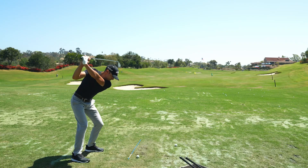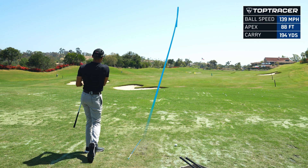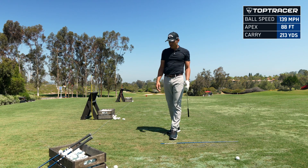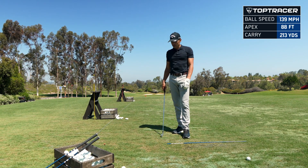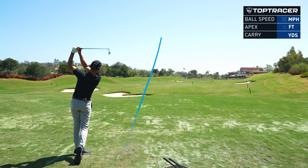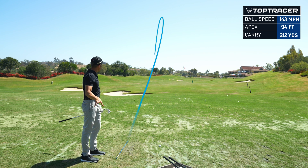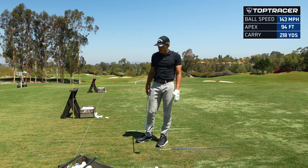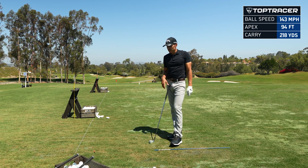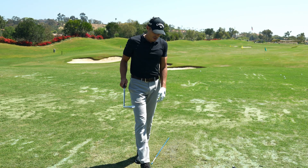Let's hit a couple more with my 4-iron. Same exact shot as the last one, maybe a little skinny. So that carried 213 at 3,700 spin, 88 feet in the air, same descent angle. I just hit three balls in a row exactly the same. I hit that one the best though — that was 218 carry at 3,950 spin, which is good spin. 94 feet in the air, 46 degree descent angle. How can you argue with that?